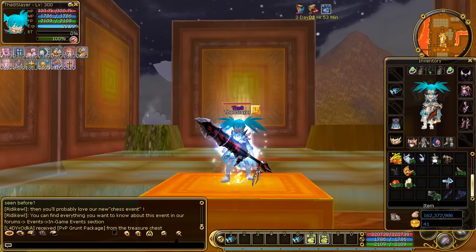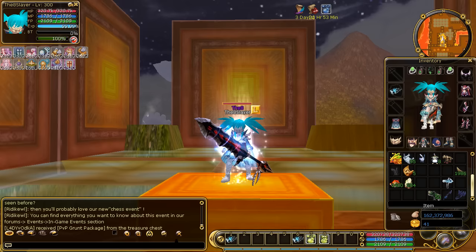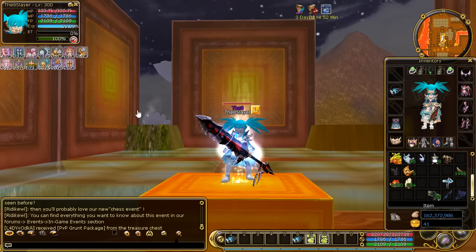I need something called a Scroll of Craftsman Wisdom. You're probably wondering where to get that scroll and what it is for. I got it from the item shop on the website — you type in 'scroll of craftsman.' You can't really see that, but it costs 50 IP.